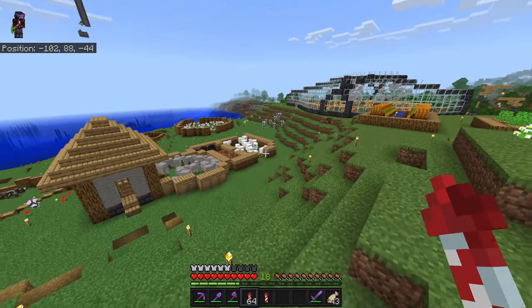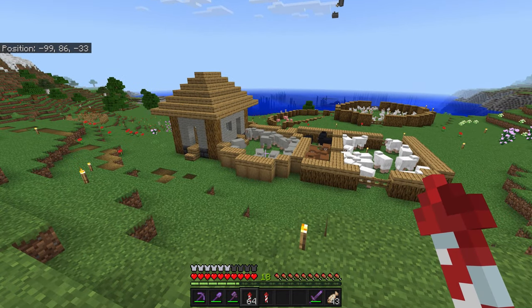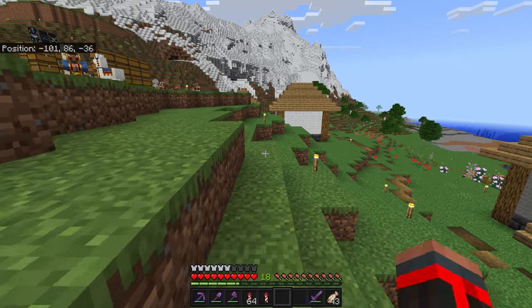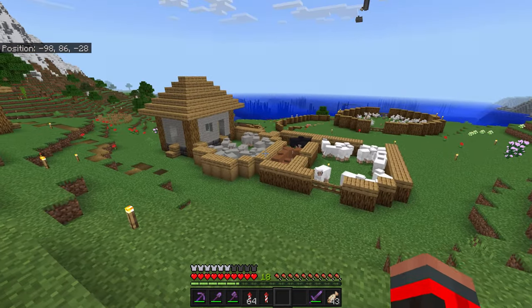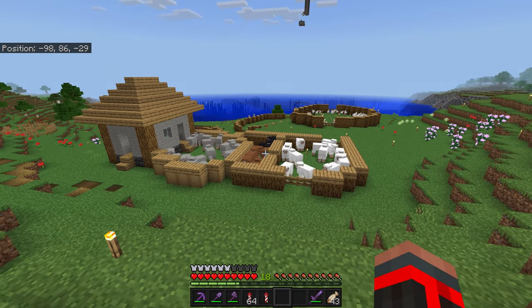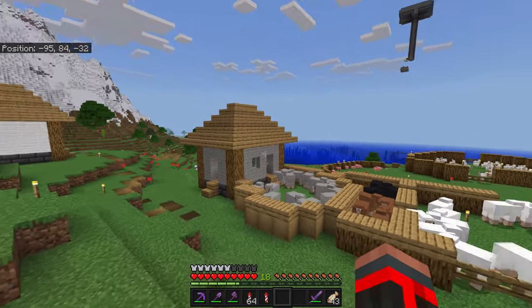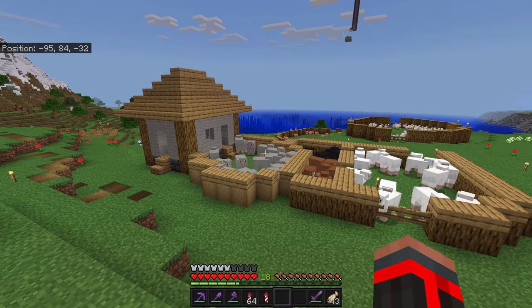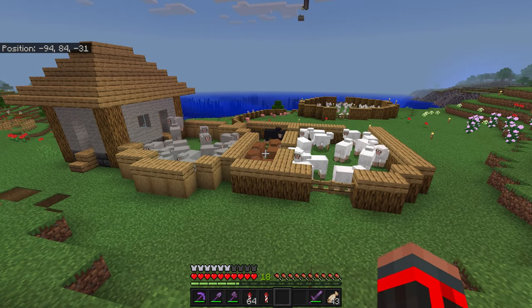I'm planning to divide the sheep so every color has its own building. We have mob griefing off and I don't want to turn it on because younger people are playing on this realm and creepers spawn a lot more than usual. I plan to give each wool color its own dedicated house and just shear them by hand — that's why the brown sheep are separated from the black ones and the white ones.